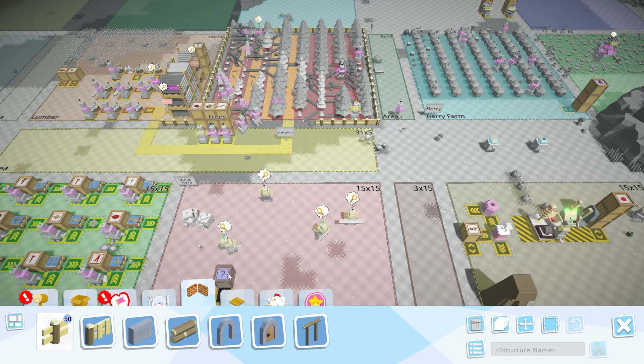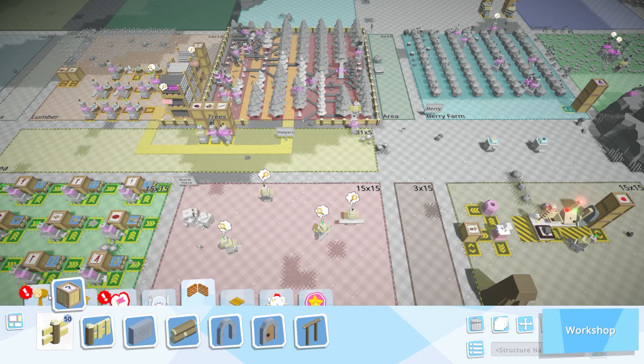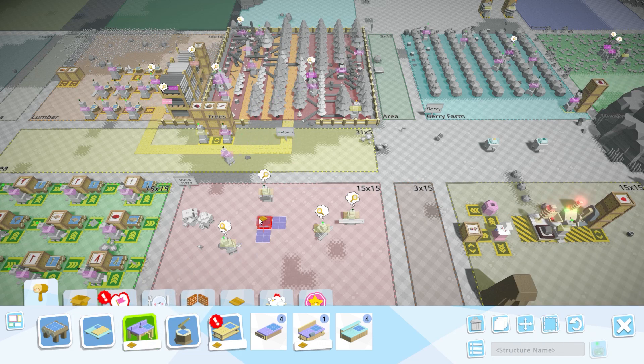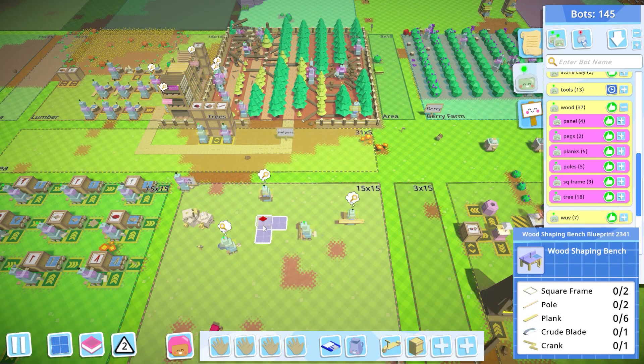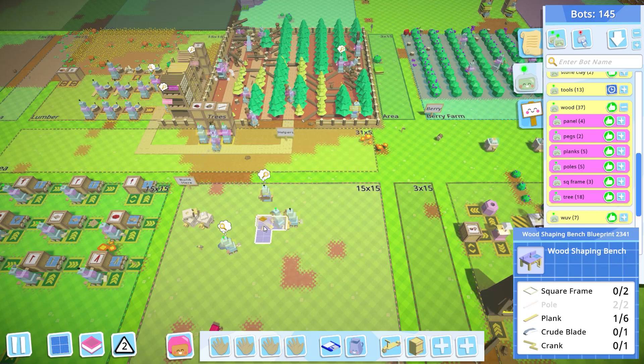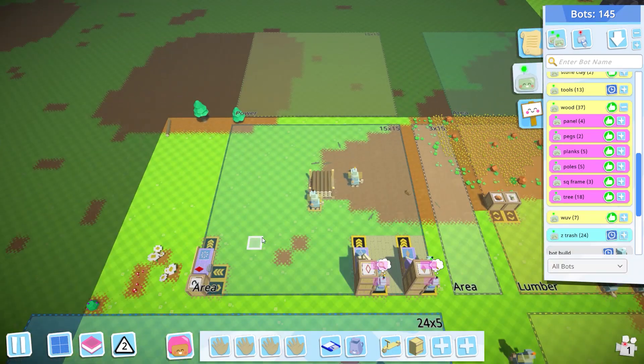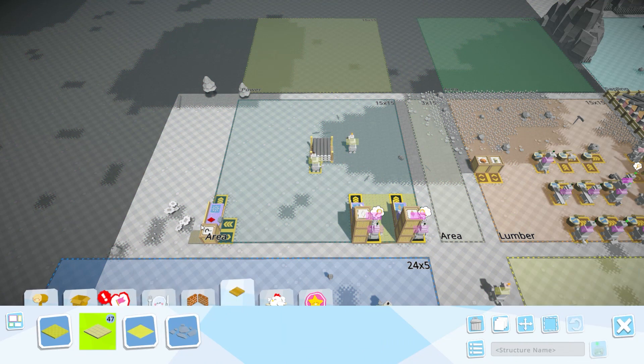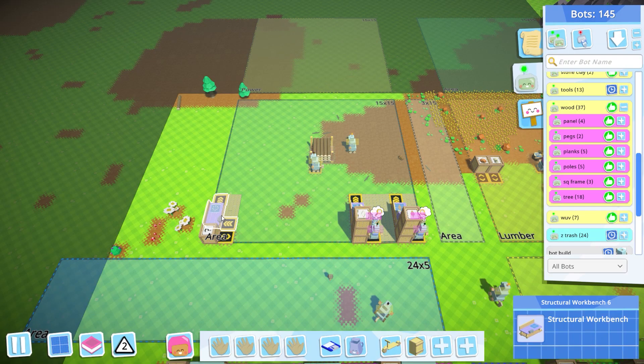In order to get better bots we need a wood shaping bench so that we can make good gears. These require a whole bunch of things. A fashion icon means it needs to be placed on a floor: square frame, pole, plank, crude blade, and crank. We don't have cranks being assembled yet so let's go over to our structural workbenches. This needs a floor as well. I believe I have some floors already built. Let's set the recipe over here for a crank and we'll get the bots making cranks, so we can put a wood shaping bench down to make good gears.